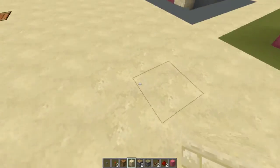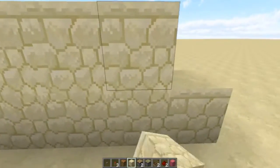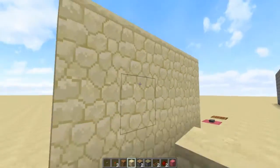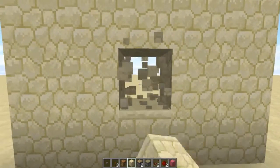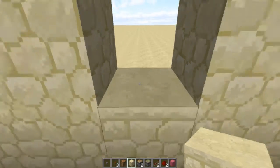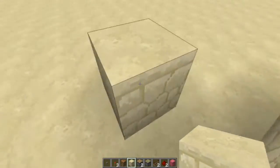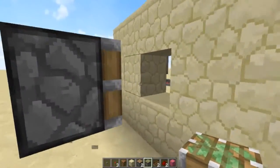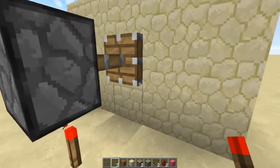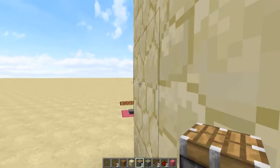The next one is going to be our wall swapper. So what we want to do first of all is build ourselves a wall - you probably already have one somewhere in your base or something like that. Then we're going to identify which section is going to be replaced by the swapper. Once we've got that, we come around to the back, and we want to place a sticky piston one block away just there. And underneath that we want a redstone torch. What we also want is a block to either side - we want our regular pistons like so.